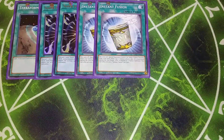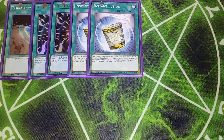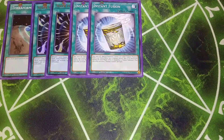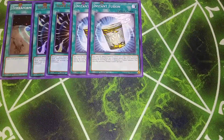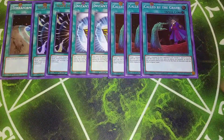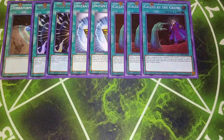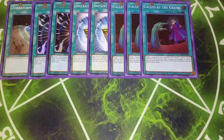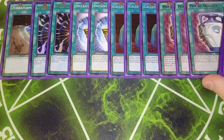Two copies of Instant Fusion, which kind of bumps our monster count up to around twelve in a way, because you have access to those monsters. This card lets us put Thousand Eyes Restrict on the field to gobble up an opponent's monster, or put Millennial Eyes Restrict on the field to negate hand traps on either side of the field. Then I play three copies of Called by the Grave because I don't want to get hand trapped in this deck ever — it's really important to not get hand trapped, so you play three copies of it.